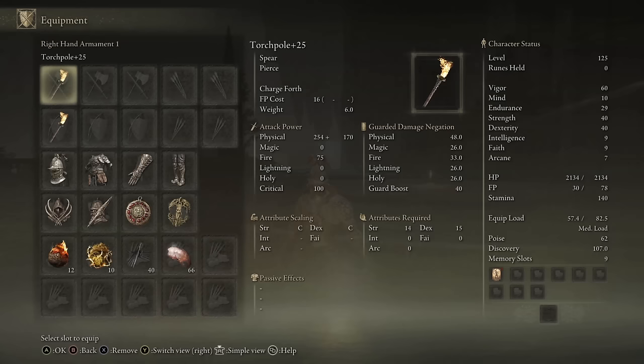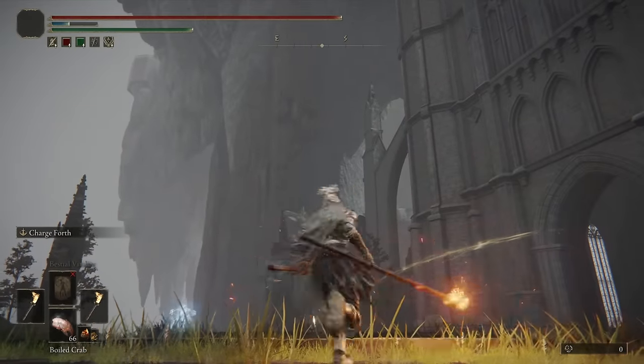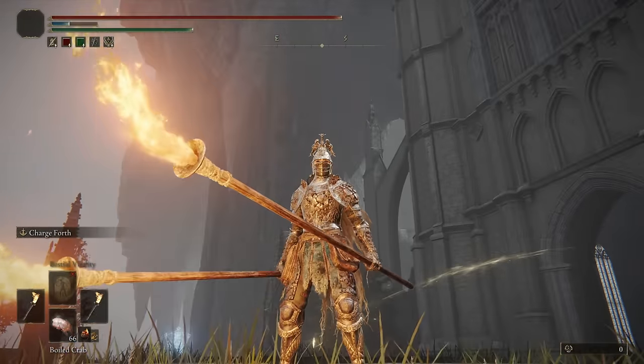I don't really use this Ash of War too often, so we'll see how it performs. The damage output on the weapon isn't that bad — around 500 — although the fire damage is definitely low for being a Torch Pole. I kind of assumed a lot of it would be fire damage, but no, it's mostly physical damage. That's all I have to say about the weapon; let's just see how it performs in the duels and invasions.